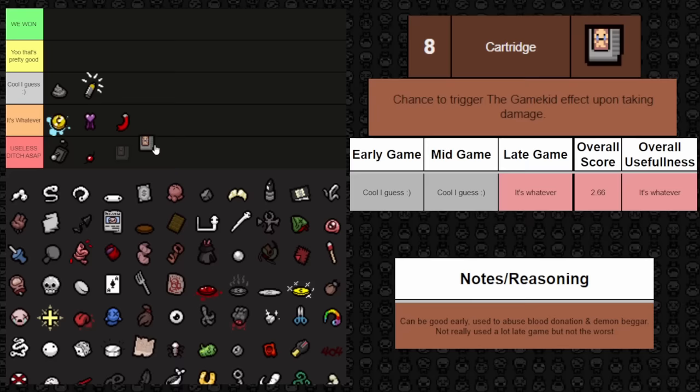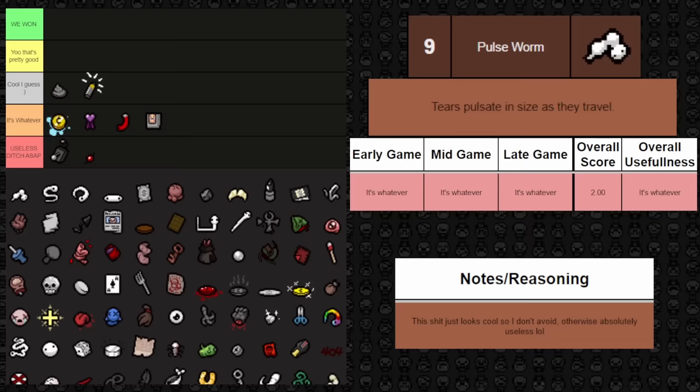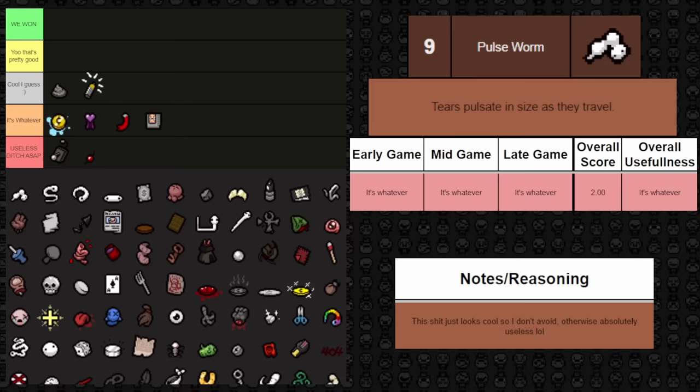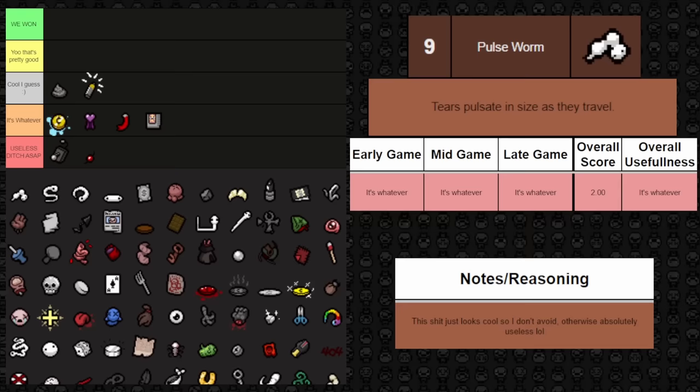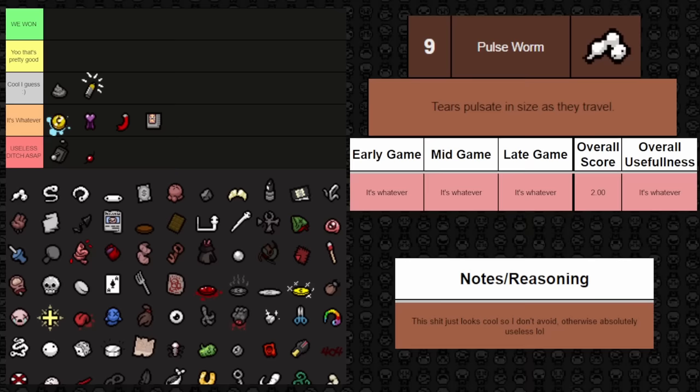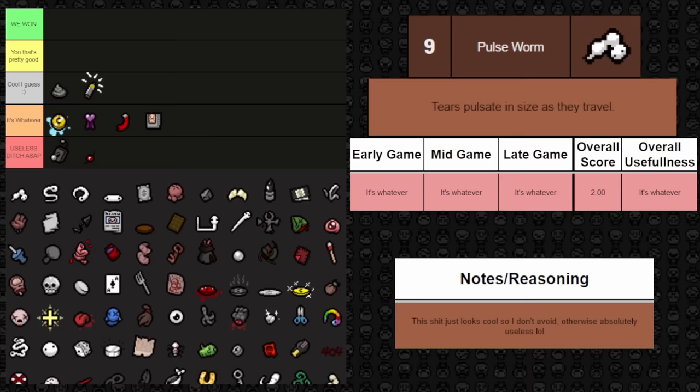Next one is Pulse Worm — it's forever whatever, because it really does nothing. All it does is make your tears pulsate in size as they travel. The only benefit is maybe it grows your tear to a size where it hits an enemy it wouldn't normally have hit. That slight help and the cool factor are why it's in whatever at all points during the game. Realistically it's probably useless, but it looks too cool to put there.